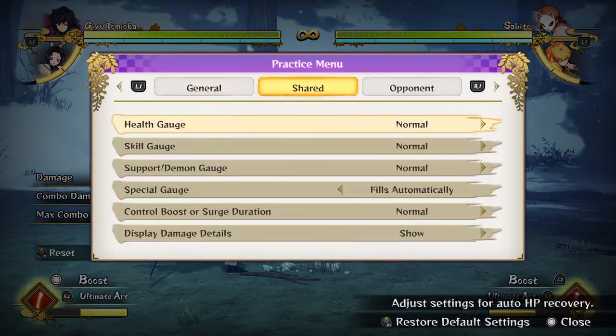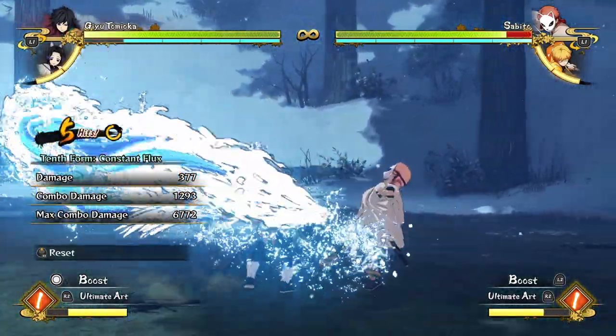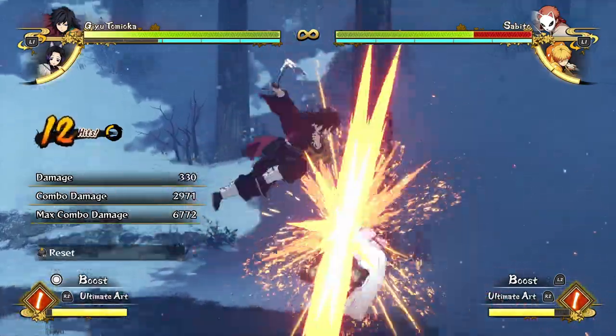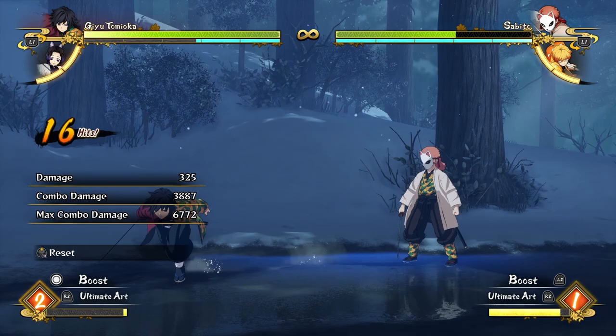A bit of a flashier combo you can do with Giyu but is less useful is just a few hits into your constant flux, dash cancel it, do attacks in the air into constant flux again. It looks really flashy but it's not really worth the meter in my opinion.